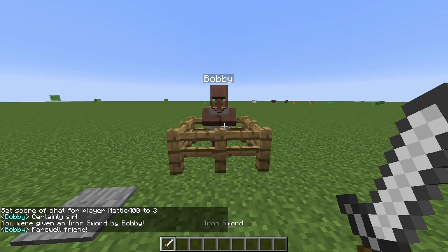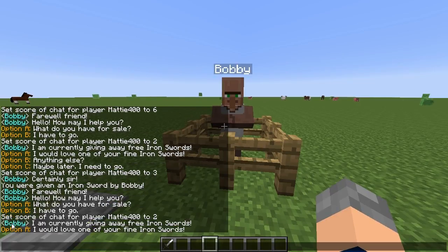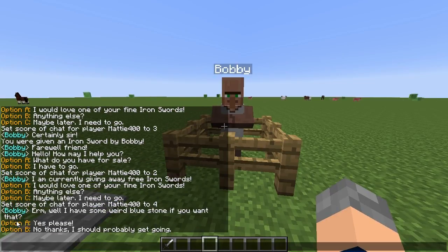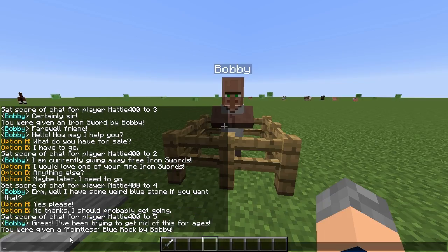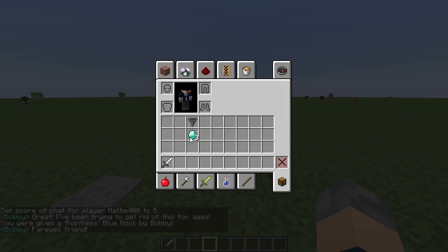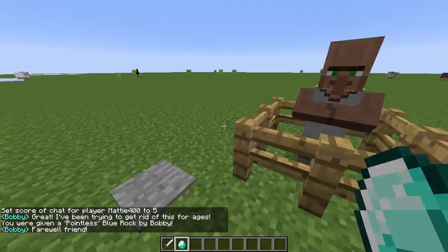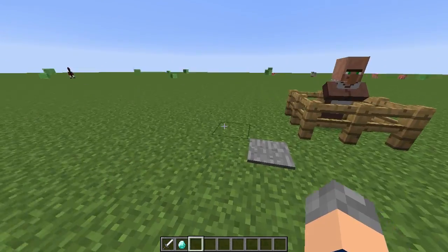So we click that, he says 'certainly,' gives you the sword, and says goodbye. There you go — a free iron sword. We'll try Option B this time: first Option A, then 'anything else?' He says he's got some weird blue stone as well. If you want it you say yes; Option B just says goodbye again. We click Option A and we're given a pointless blue rock by Bobby, which goes into your inventory.